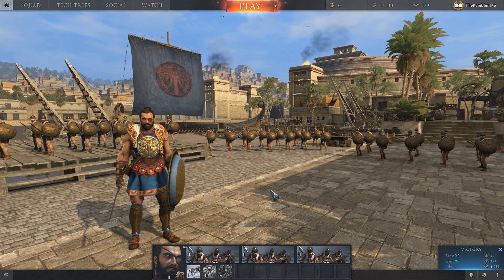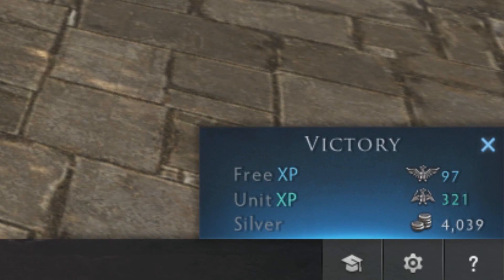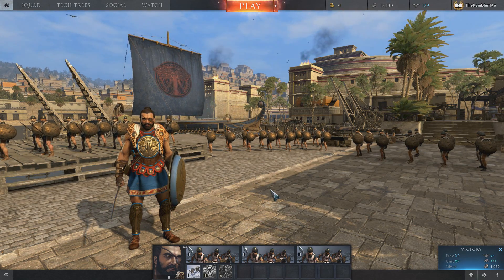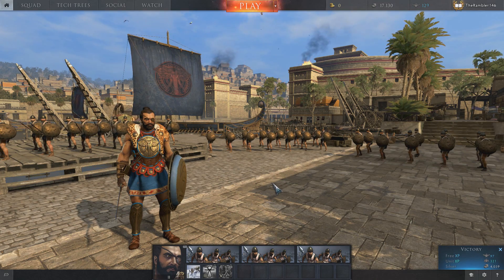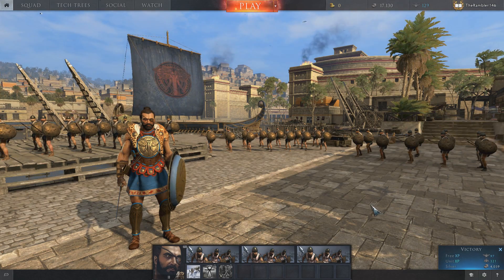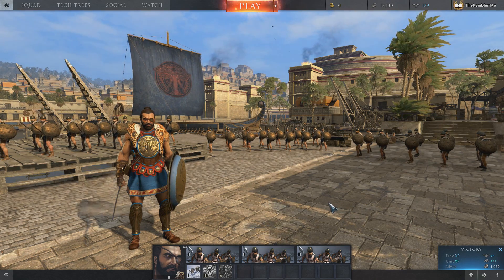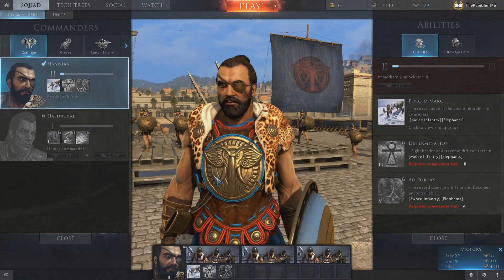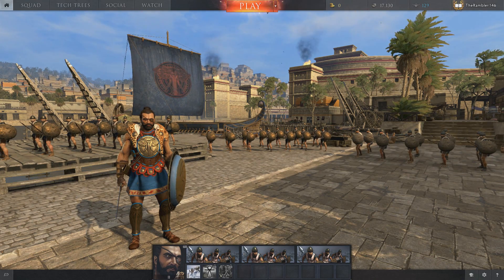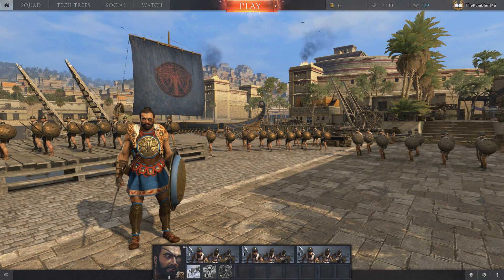As you can see in the bottom right, I was previously just victorious. Now, if you don't know what Total War Arena is all about, it's a 10v10 multiplayer strategy game. You command three units — one, two, and three — led by a historical figure. This one's Hannibal, the Scourge of Rome!